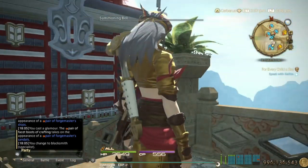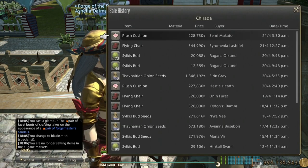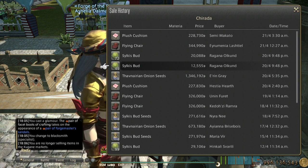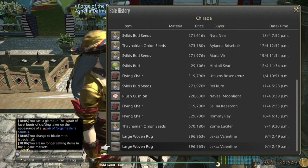Number five would be gardening. There are unique gardening materials that make unique housing items, mounts, and minions. I also sell the seeds — mainly Thavnairian onion seeds, silkworm egg seeds — and I harvest the silkworms in the process as well. The jute I use to make plush cushions and large woven rugs, like these ones right here.